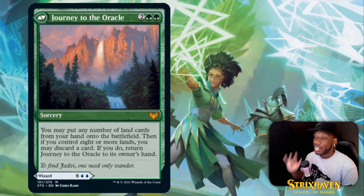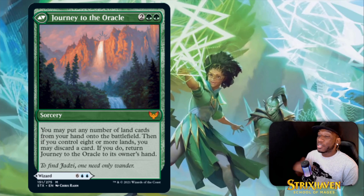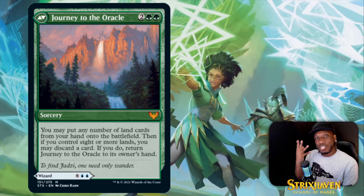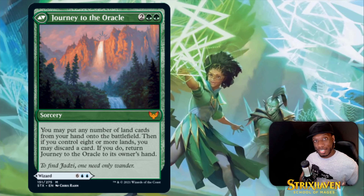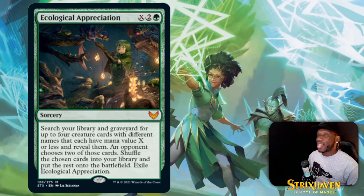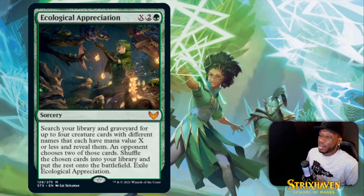Then we got Journey to the Oracle — the other side of that broken eight-drop wizard. It's a sorcery that costs four, and it says you may put any number of land cards from your hand onto the battlefield. By turn four with 28-29 lands you might have two or three to put out. If you control eight or more lands you may discard a card — if you do, return Journey to the Oracle to its owner's hand.